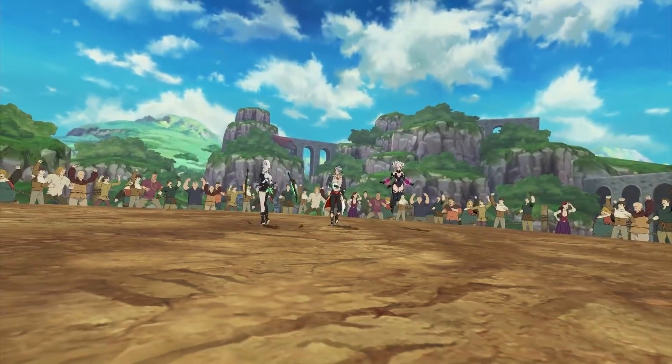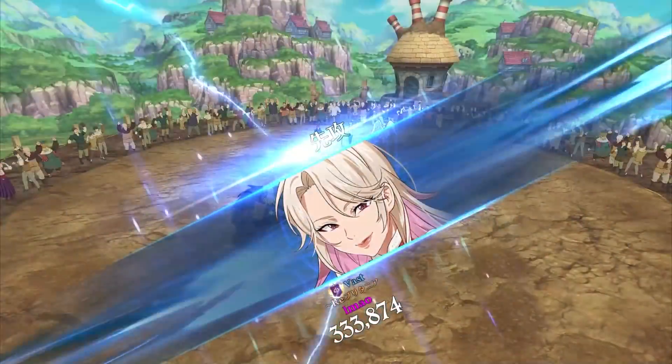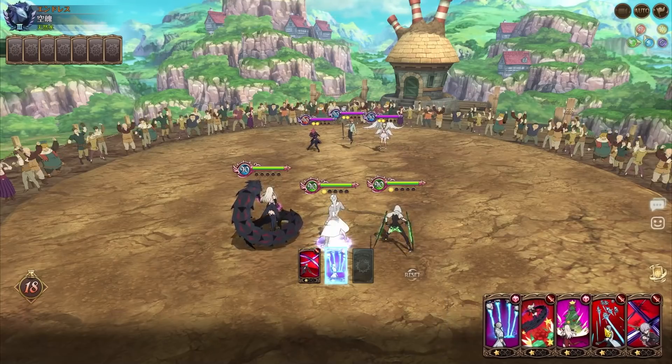Moreover, I'm just really curious to see how this team can progress, because as it is, this Blue Lilia — as much as people have been using her for different builds — the way this unit is built was to help catastrophes. Her passive boosts catastrophes.